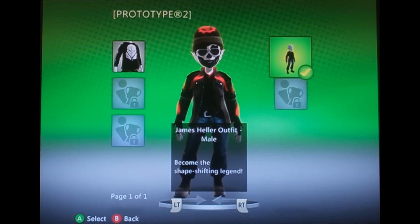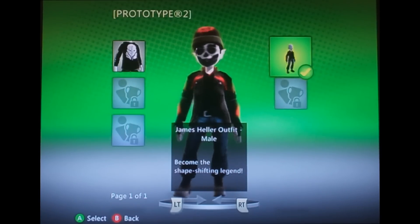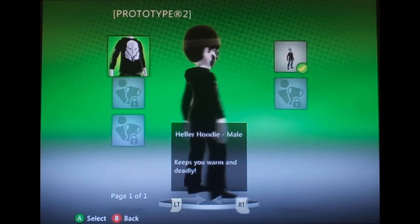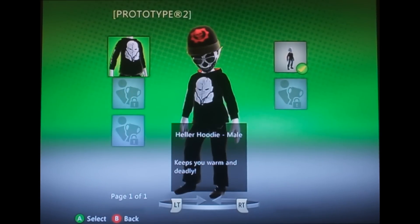Some basic information on how it got unlocked. Here we have the James Heller outfit, which I think is really cool — probably one of the best Avatar Awards that I've gotten so far. And then we have James Heller's hoodie, which also is really cool, and if you look in the hood right there, it's red on the inside.